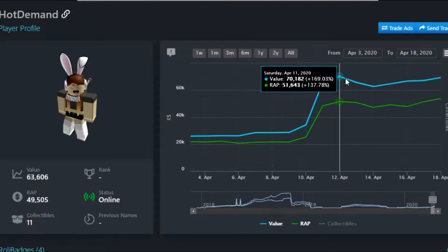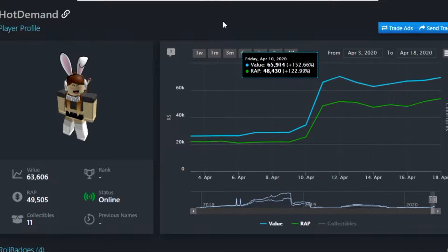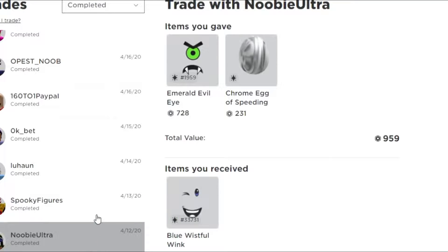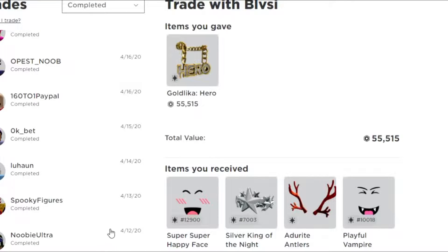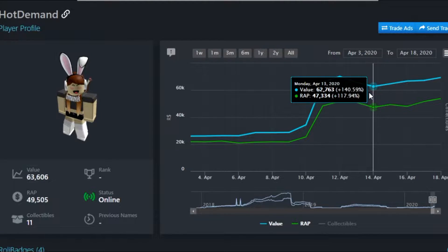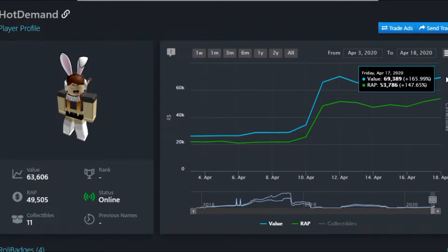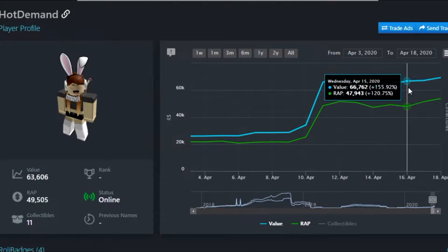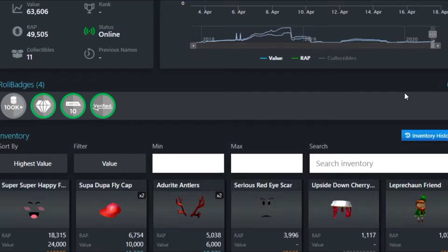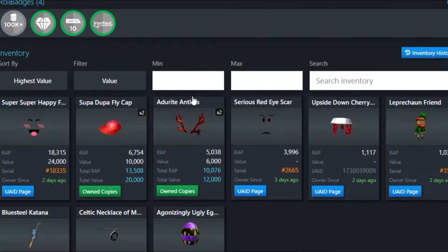Some things went down — I really don't remember exactly what went down around April 13th. Anyway, it went down, our low was at 62k, and then we went all the way up to 69k, so we made like 7k profit. But then we had to trade away the Green Man and Top Hat, so our profit for this week is sadly only 2k.